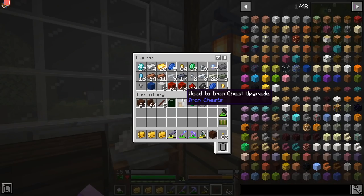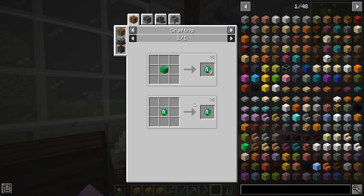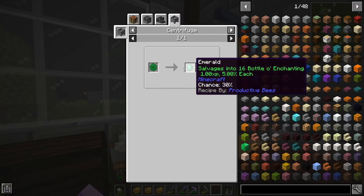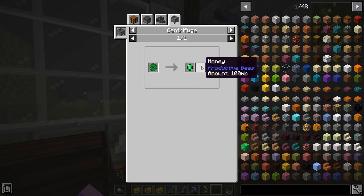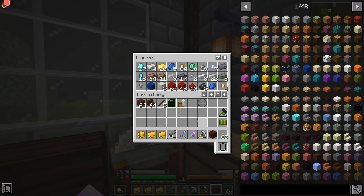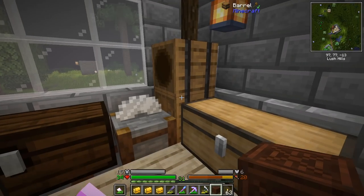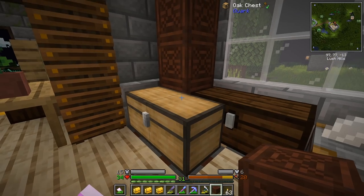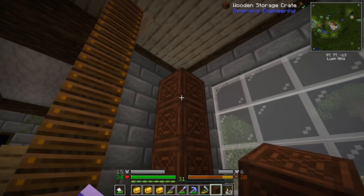So if I get some kind of emerald farm going I could potentially turn it into an XP farm with honey — emerald comb! I'm going to really have to get some bees going soon. I just feel it.